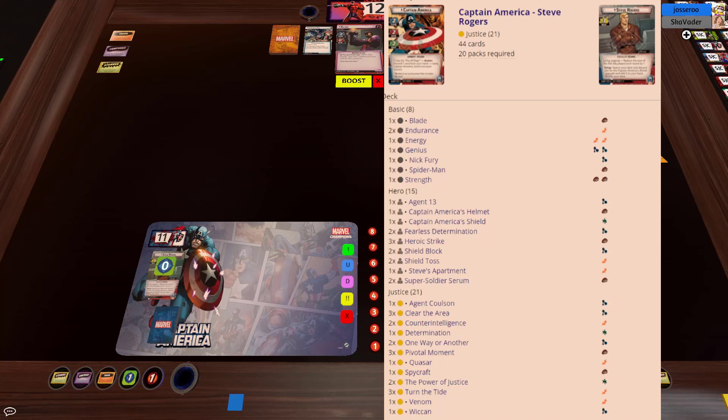It's basically a pretty run-of-the-mill Justice deck with Turn the Tide, which is one of the most crazy powerful Justice cards in the game. I've got some of the Agent Coulson package going on with a couple of the preparation cards. I was originally running Under Surveillance to kind of account for some scheming going on, but it was pointed out that Counterintelligence basically does everything Under Surveillance wants to do but usually a lot better.